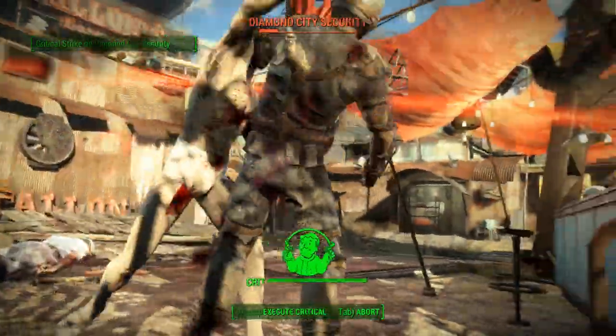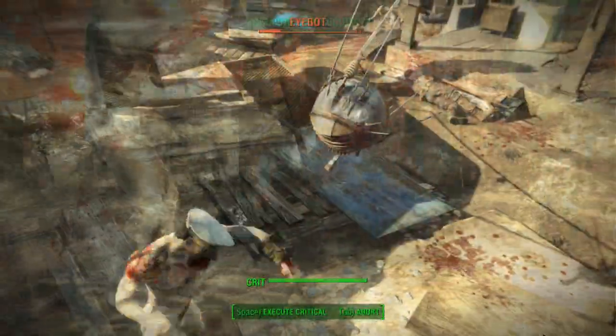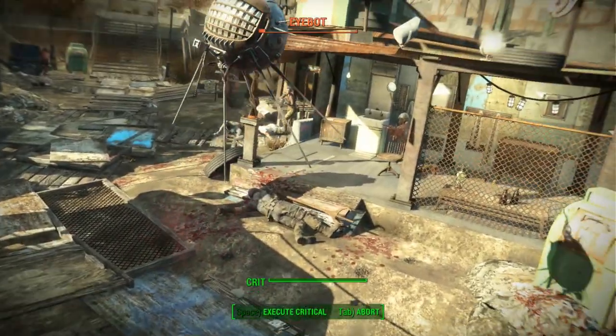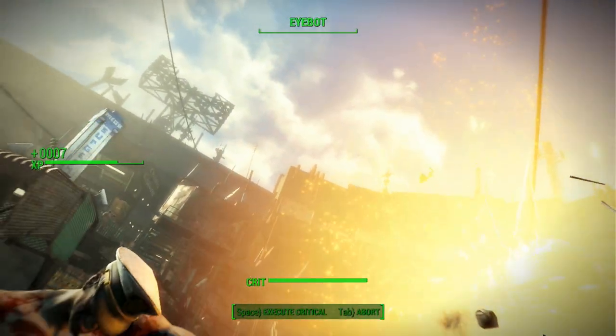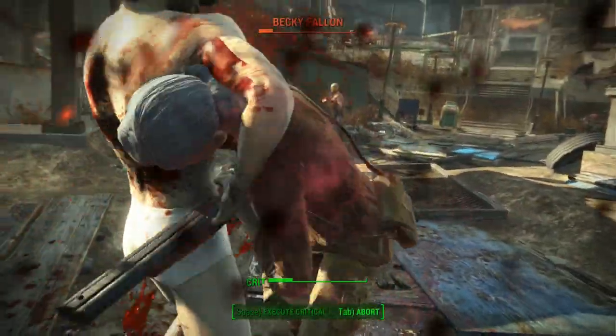Welcome survivors to Scavenger Squad. I am Kato Genesis, and this Fallout 4 guide series will focus on quick tips on particular in-game features with the help of a featured guest. Joining me this time is Mr. G — feel free to introduce yourself and tell the lovely Wastrels what you do.